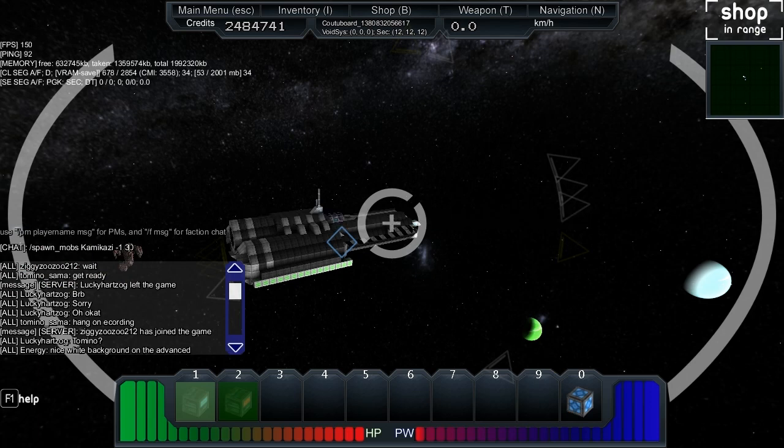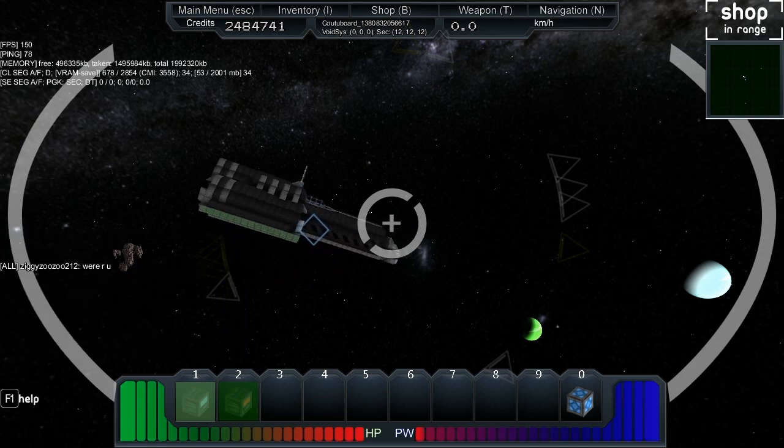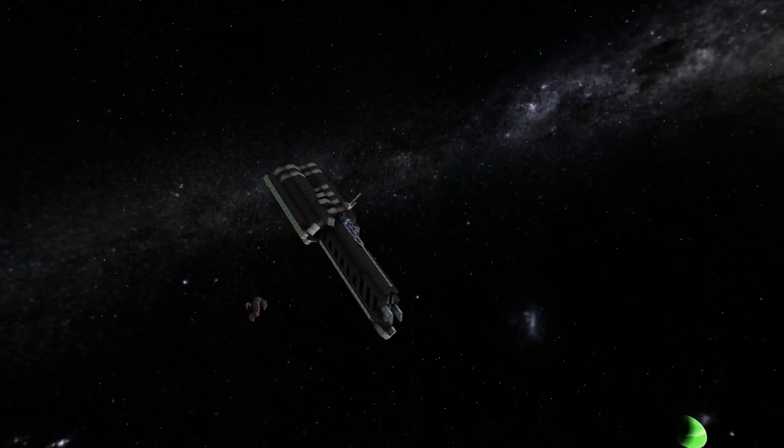Okay so what we're going to do is just double-check - I think I got it - Kamikaze, spelt with an E because I didn't actually save the blueprint. There we go, Kamikaze - I think that's how it's spelt. Spawn mobs Kamikaze minus one thirty, and go! He thinks I'm not here.